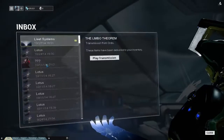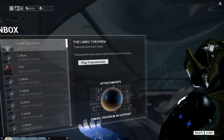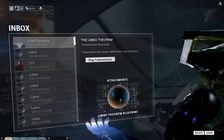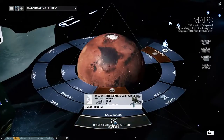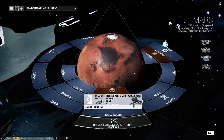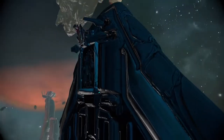Now that the quest has begun, there is a message in our inbox and also this blueprint. What do you need to do with that? Well, we have to go to Mars and do an Archwing mission — an interception mission to find proof fragments.